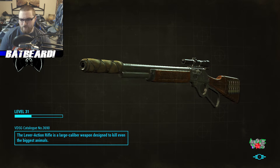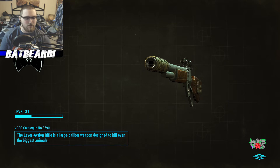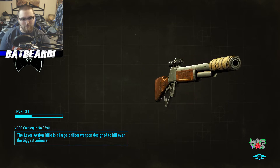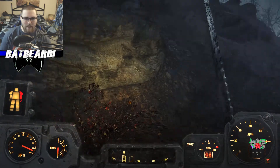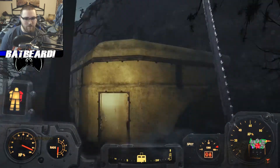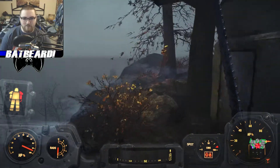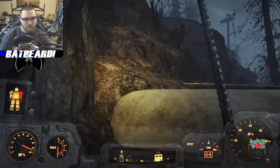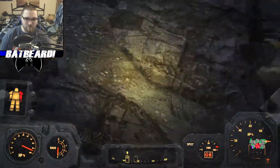A lever action rifle is a large caliber weapon designed to kill even the biggest animal. It always kind of annoys me that they have key-specific chests. If I have lockpicking, doesn't every chest have a key to it? What's so special about that particular key that makes it so much harder to pick than all the rest? Nothing - absolutely nothing.